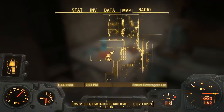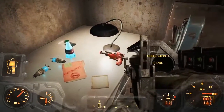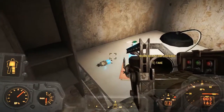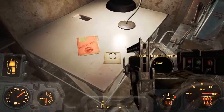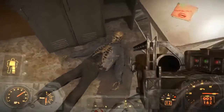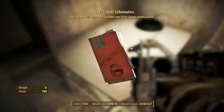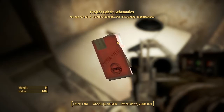Come back on yourself to the right and you'll see this table full of goodies. On this table there will be a Thirst Zapper, which is pretty handy. There's also a note from the guy who basically triggered the military alarm hoping to get picked up — he's dead on the floor right next to me. There are also a couple of Nuke Quantum Grenades. And there it is — the Project Cobalt Schematics. Pick that up and you can now build Quantum Grenades and Thirst Zapper modifications.